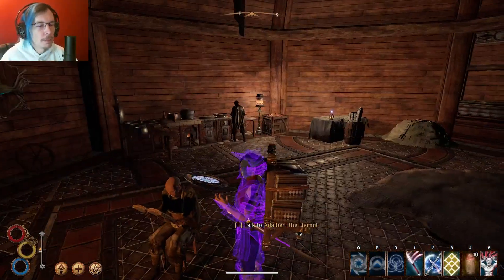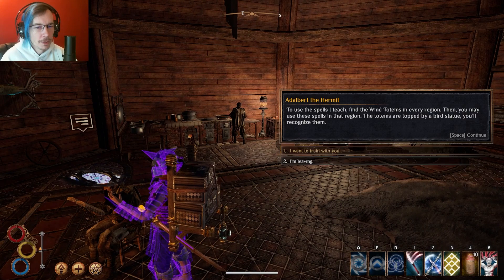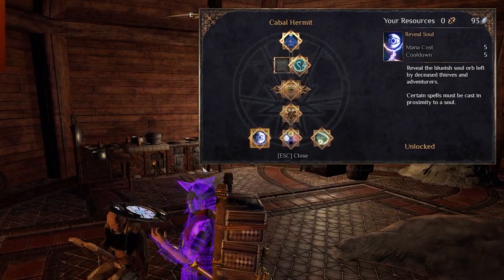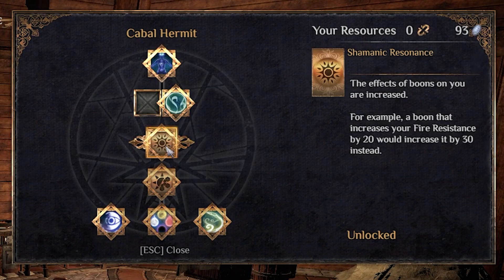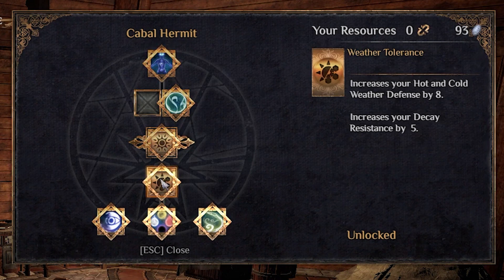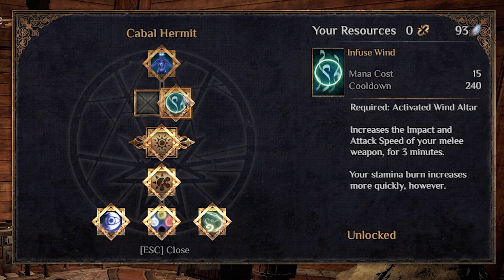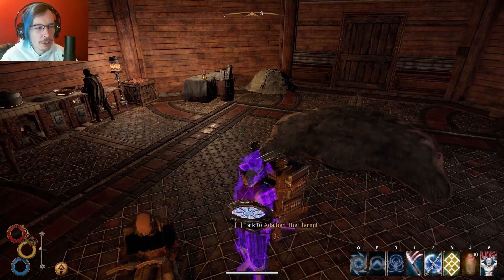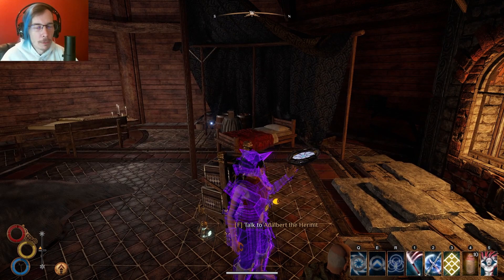So the first place you're going to want to come, if you're wanting to do this build, is to the Hermit. You're going to talk to him and have him train you. This is the tree that I took. The biggest thing you want here is Shamanic Resonance. It doesn't hurt to have the extra decay resistance and weather tolerance. You want Shamanic Resonance for the additional boon — it just makes Mist work that much better, and anything else you're using as well. Infuse Wind made more sense to me than the Sigil. And Conjure, just so you get the extra little person. Just grab the whole tree if you can.